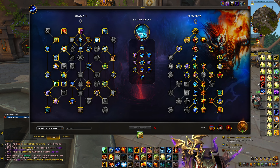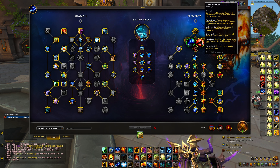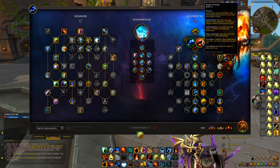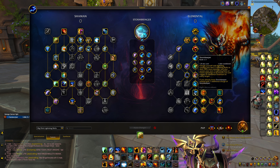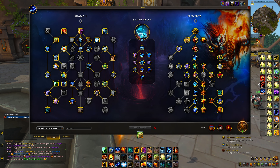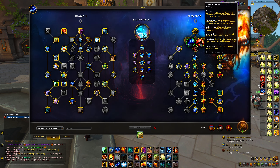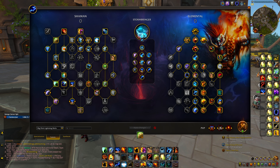Now for Surge of Power - this is 100 percent mandatory, you have to take this talent for this playstyle. The entire build hinges on taking advantage of Surge of Power Lightning Bolt elemental overloads. When you combine Surge of Power with Storm Keeper, with your mastery, with your empowered Lightning Bolts, that's what's doing the crazy damage. You have to get good about using Surge of Power on Lightning Bolt exclusively - that's the real skill check of this build, being disciplined and not using your Earth Shocks or Surge of Powers on random targets.